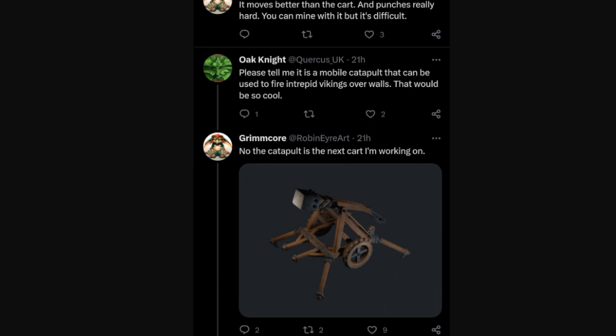This trebuchet definitely deserved its own little video. It's going to be so nice — not only to fling ooze bombs and new ammo, but also launching vikings over walls, launching yourself over walls — so much fun. Now we just need siege stuff attached to ships: a special new ship type, coastal raids where you crash right up on some mobs, get out of the boat, and go to town. Let me know what you think — I love this. Thanks for watching, see you next time!